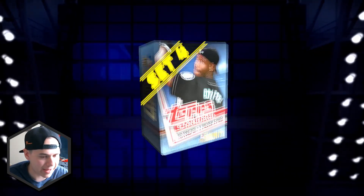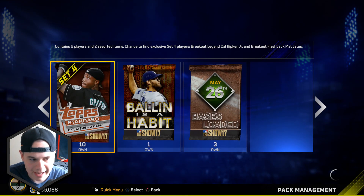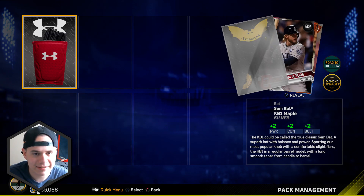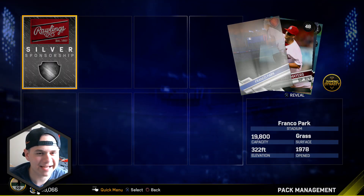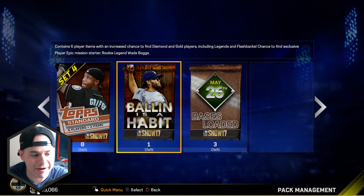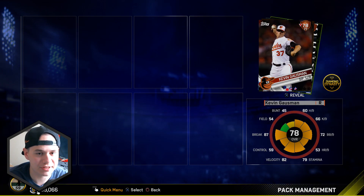We're gonna do the Ballin is a Habit pack very last, so we're gonna open up our copper pack here first. We got Adam Duvall — not too bad. We're gonna open up two Set 4 packs, two Bases Loaded packs, and then the last Ballin is a Habit pack. First pack we got Colby Rasmus and Sean Tolleson — nothing too crazy. Hopefully we pull a diamond and make our stubs back, because the Ballin is a Habit pack is 15,000 stubs — that is not cheap. I had about 96k when this day started and now I'm all the way back down to 59k.